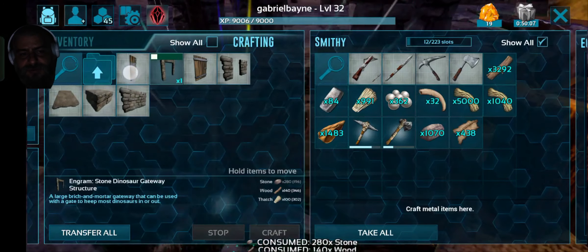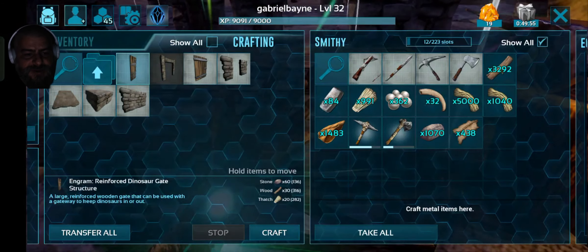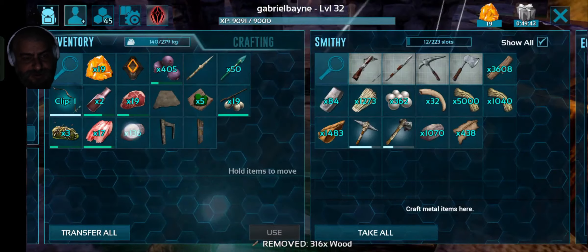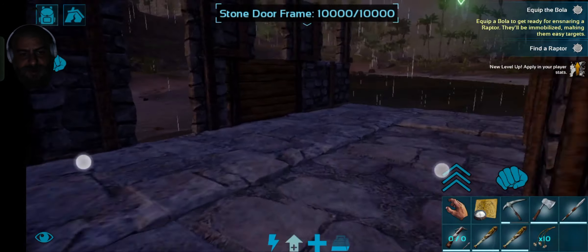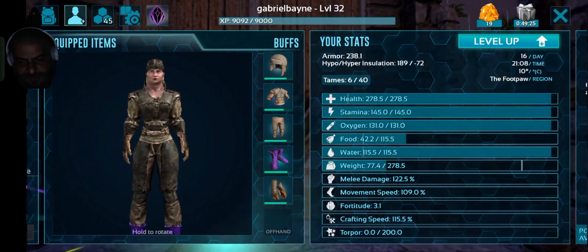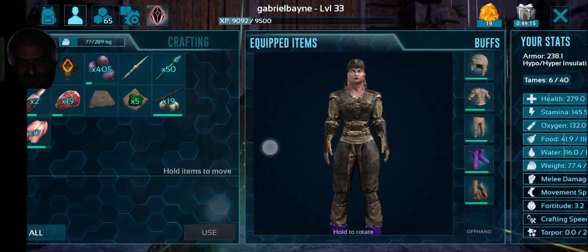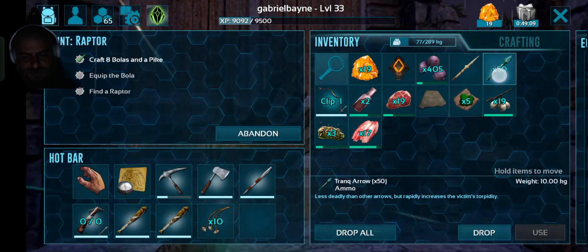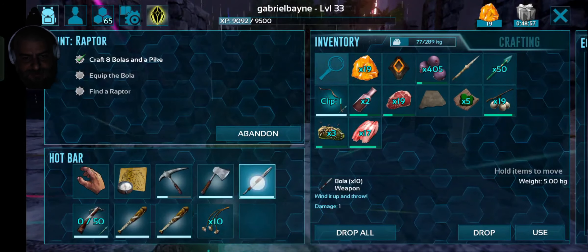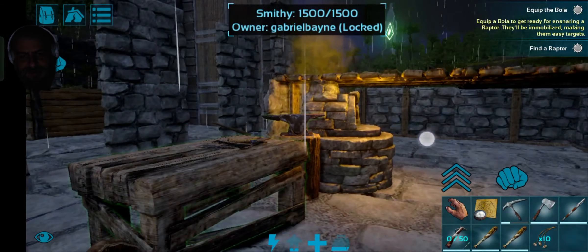I'm going to fix my metal hatchet — metal hatchets can only be fixed inside the smithy, remember that. Now I'm going to make the back of the trap using one of these stone dino gates and one reinforced dino gate, and I'm just gonna place them on my raft. This is the biggest structure you can place on a raft — you cannot put colossal gates on a raft, but this works just fine. We're going to be able to lure creatures up the wooden ramps, tame them inside the raft, and after taming we can let them go through this door.